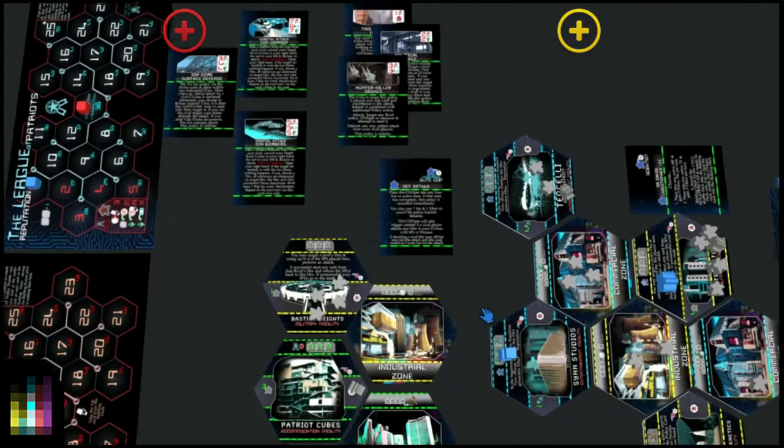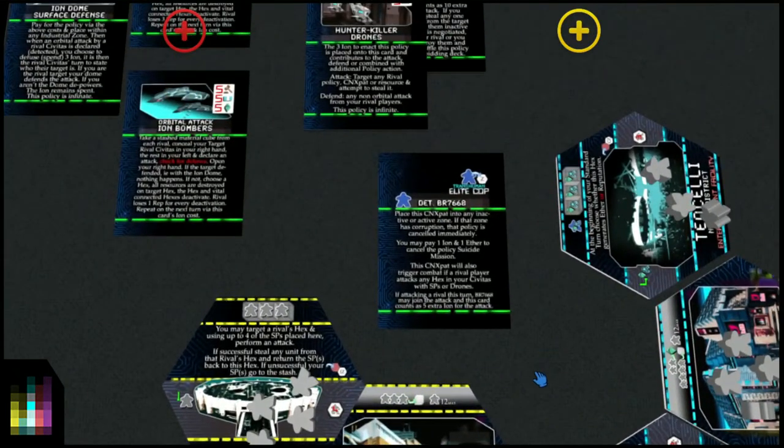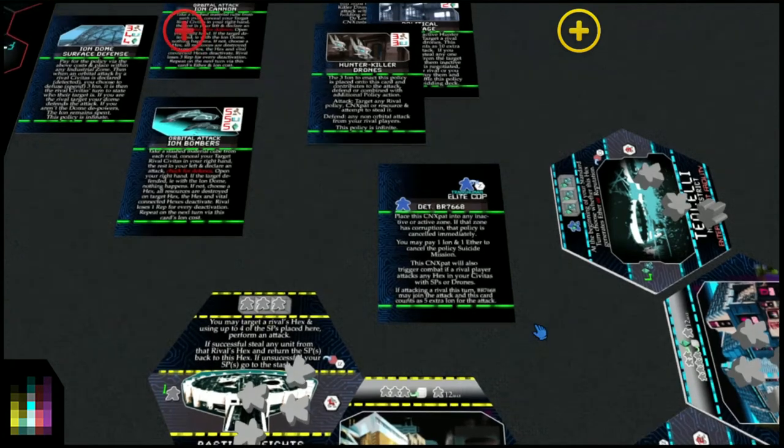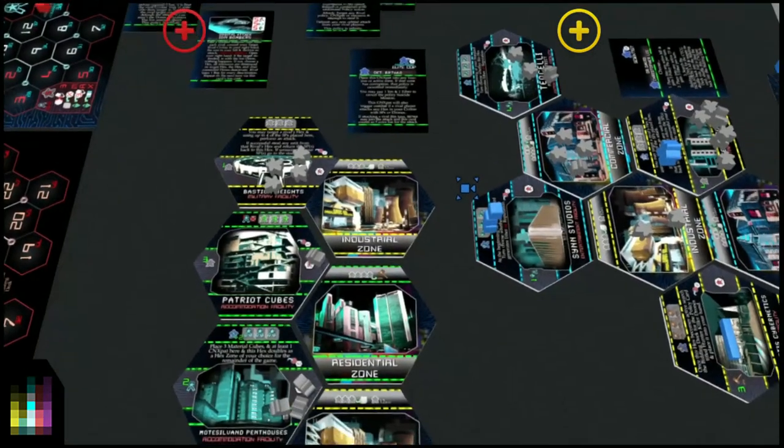Now let's talk about combat. Combat in Civitas 2230 is a late game move. It's something that happens later on in the game due to the fact that it's very expensive to enact policies that will start combat. It's also quite tricky to get going when you've got a CN player that has lots and lots of ion. So I'll explain this properly.